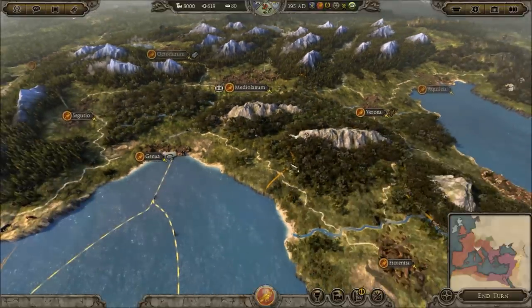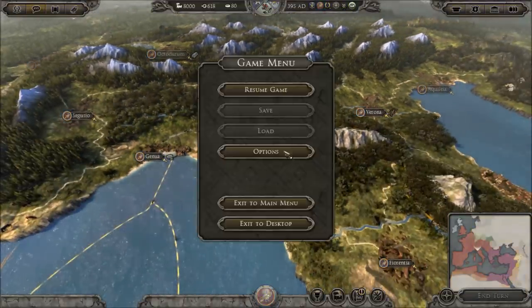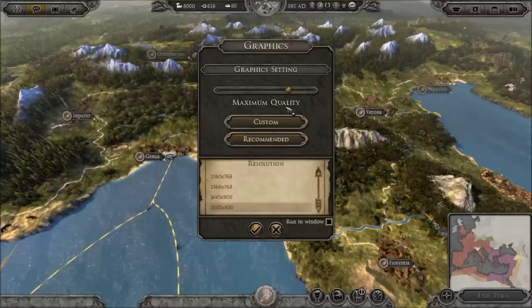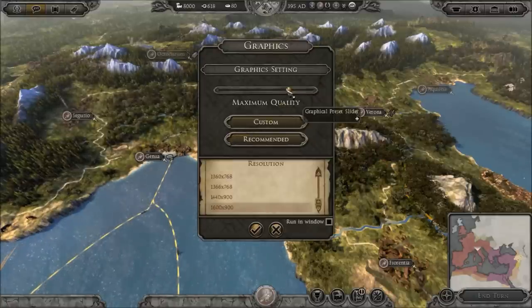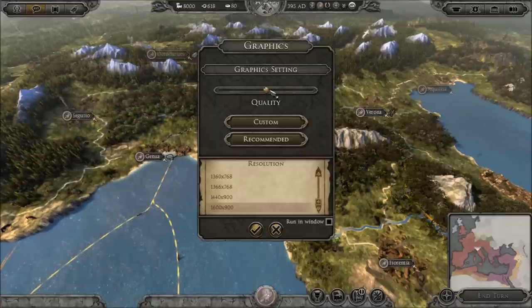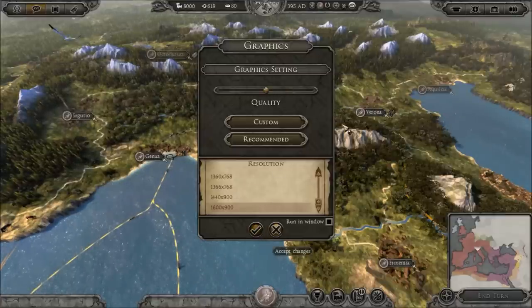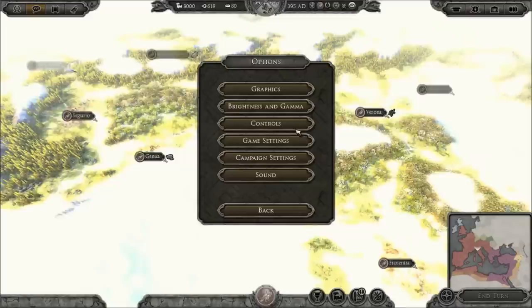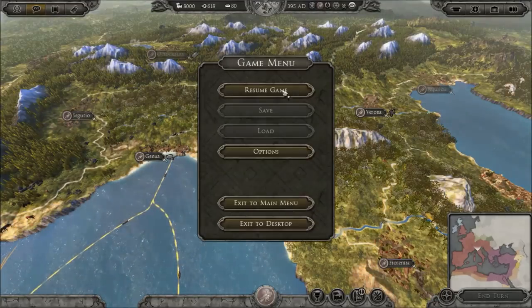All looks good. I'm just going to quickly check the options and graphics — maximum quality. Let's go for that quickly. There's no point in taxing us out, we want a nice experience. So max quality, that should do.